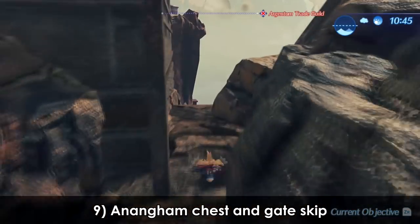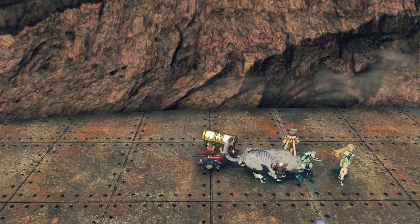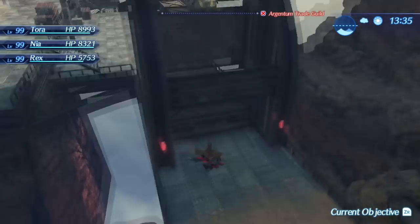In Morardane, there is a hidden chest that very few people know about, as you can see here. This platform also provides an avenue to skip the Anangheim Gate by falling down onto this pipe and walking off into the Chansei Wastes.